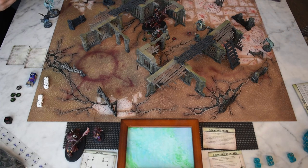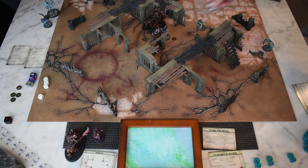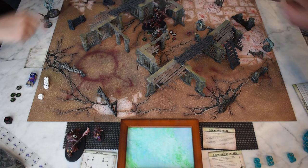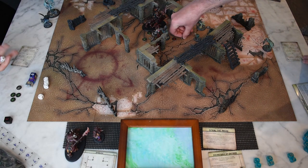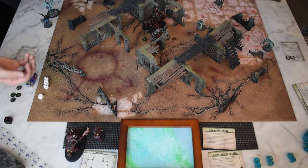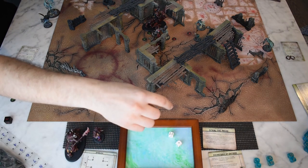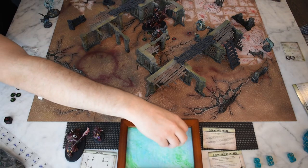Two attacks, strength five. What's your toughness? She is toughness five. So we're even, that's fours, fives and sixes to hit. That's four damage from a crit — she's still up. That's it for my turn.